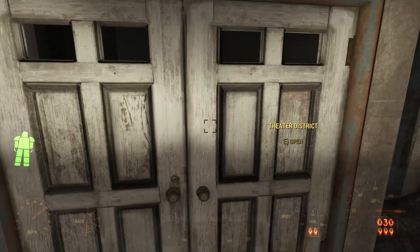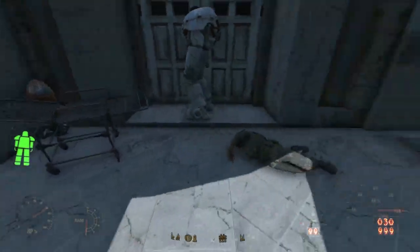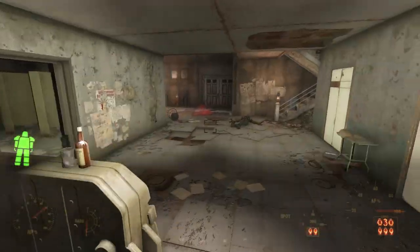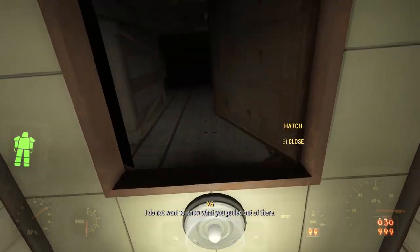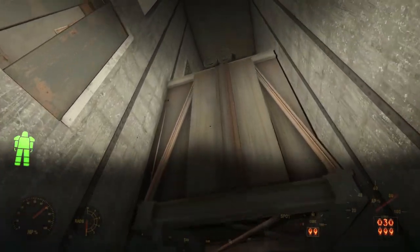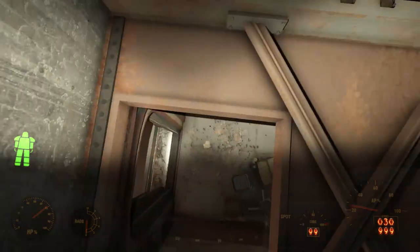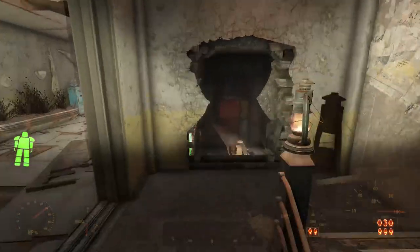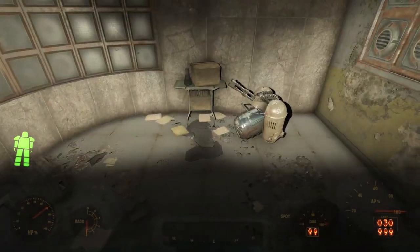Against the southern wall is another door that leads out of the building, bringing us to one of the emergency exits we explored earlier — the one that has the gurney and the gunner that we killed. Heading back inside, we can explore the elevator shafts. None of the elevators work, and you can open a hatch in one of them to explore the shaft itself. The other elevator is stuck on the second floor. We're going to take the stairs, looting the corpses of gunners we previously killed.